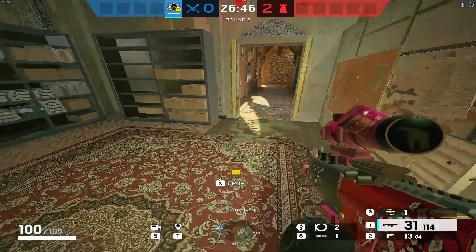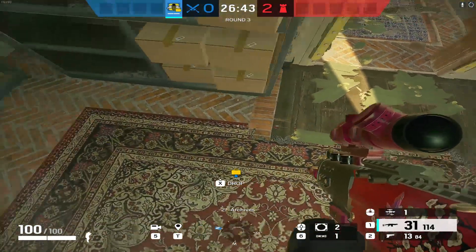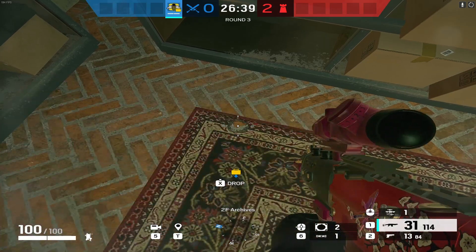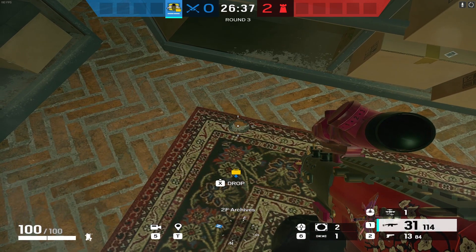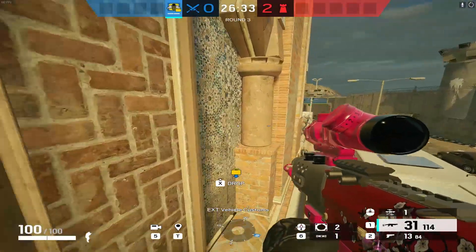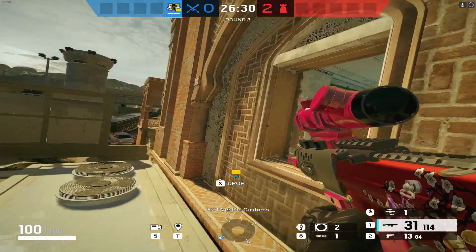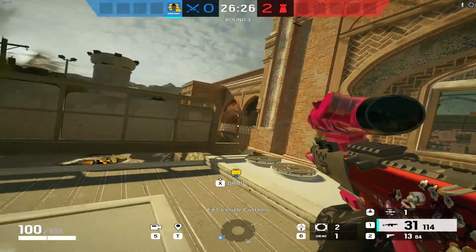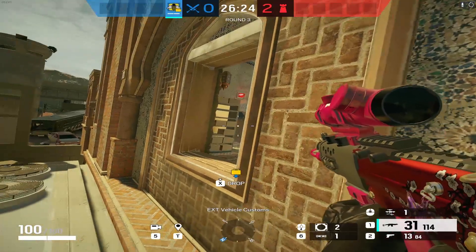Unless they have a Warden, it should be pretty difficult for defenders to do anything. The planting attacker will have a shield on their back to deny stray bullets. Your plant should go down right here, and if you're worried about C4 from below, plant in the corner since the floor is hard there and you can't be C4'd. Then play outside the window as Grim or rotate to the balcony — someone on the window, someone on the balcony, easy round win.